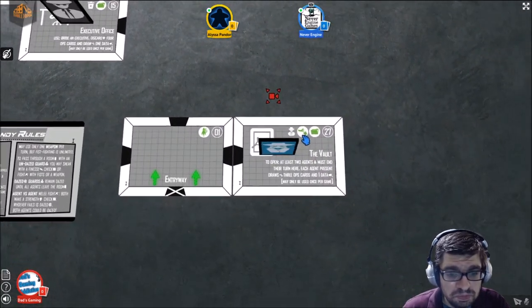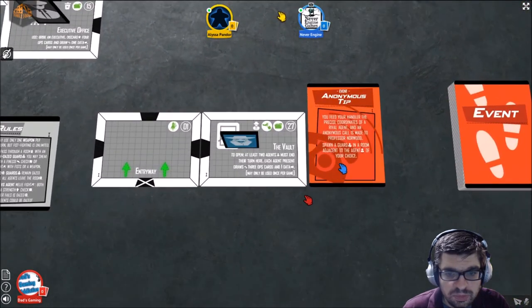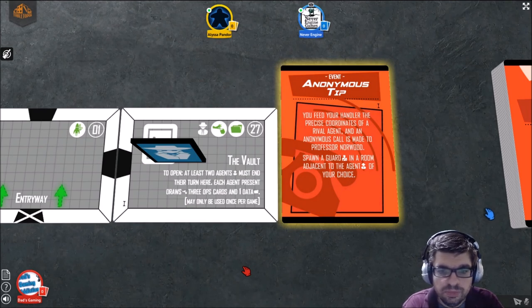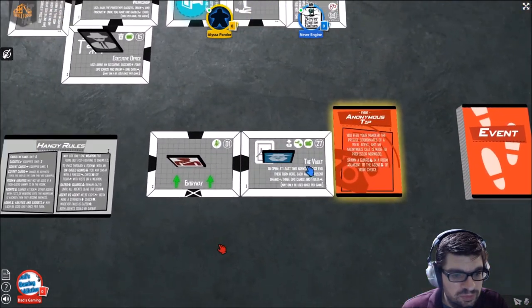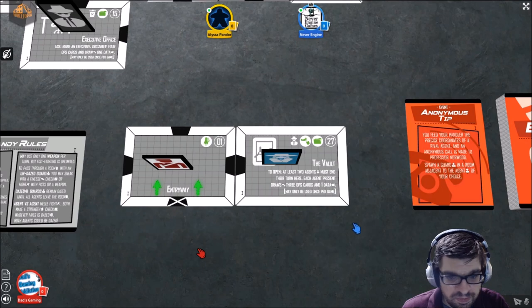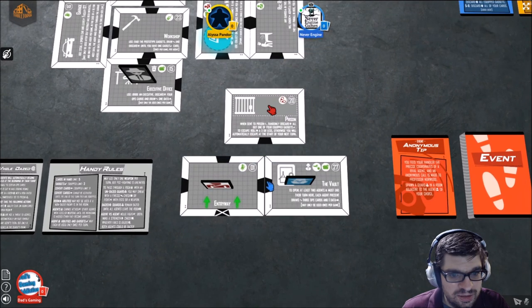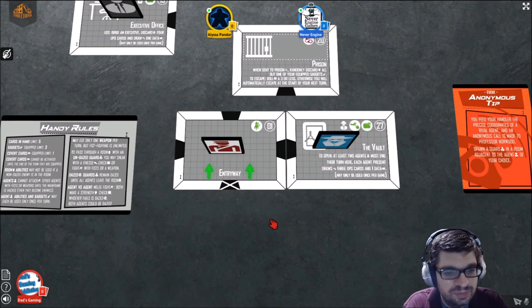When you reveal a new room, you draw from the event deck, flip the card, and read it aloud. For example: 'Anonymous tip — you feed your handler the precise coordinates of a rival agent, and an anonymous call is made to Professor Norwood. Spawn a guard in a room adjacent to the agent of your choice.' You could send that rival agent to prison — and when you go to prison, you have to get rid of all but one gadget. It's like a speed bump or timeout, sending them somewhere they didn't want to be.